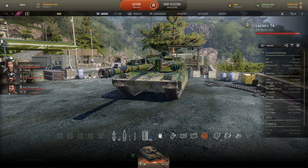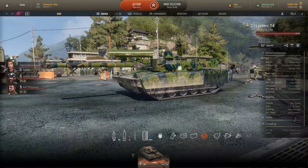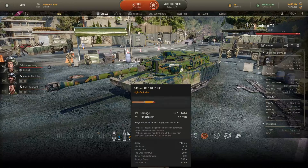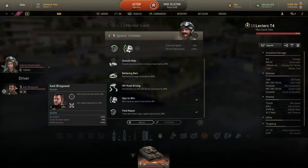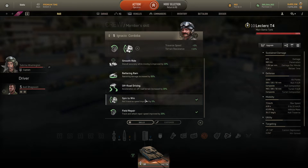In the gameplay I'll show you some really nasty shots on Bradleys with the kinetic HE shells — the upgraded kinetic HE shells. In terms of crew, it comes with a driver and a gunner. I went for spin-to-win on the driver because I need the hull traverse to make the tank more mobile, and also track and wheel repair speed improved by 25% so my tracks repair faster when I'm out of repair kits.